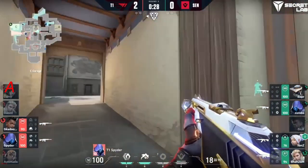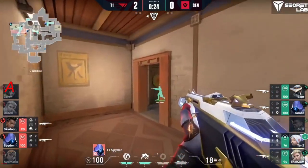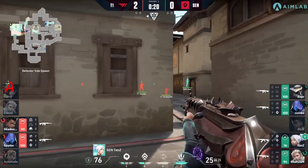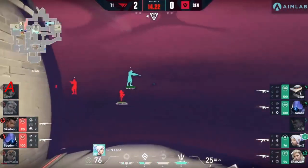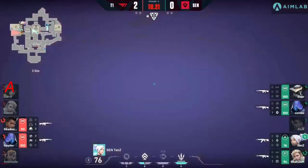They trail away and rejoin spider in garage. This entire seaside is being watched by a spy cam, but spider wants to try to deny the rotation. Point of contact with tens potentially tags onto skadoodle. Tens is making his way forward onto the site itself — smokes and cloudbursts coming through — but with 11 seconds, T1 has got to make a play.